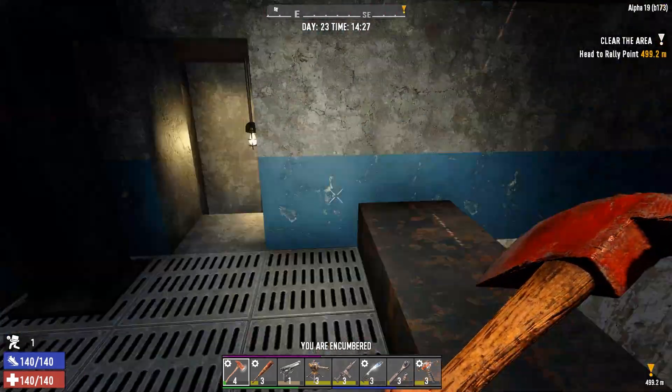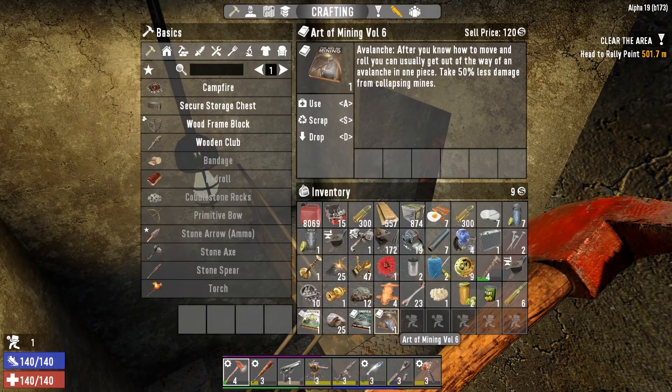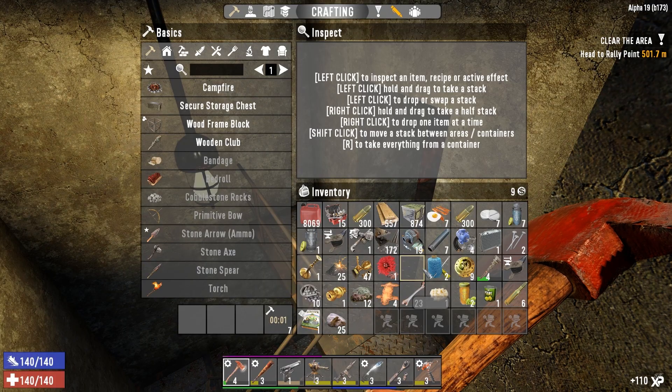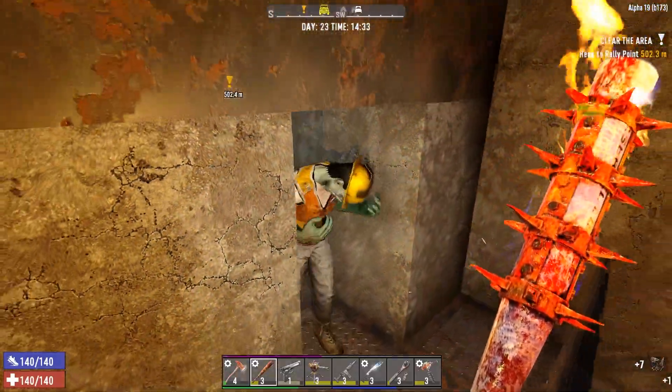Oh yes. That was so worth it, guys. There's more loot on the other side. I will get all of this. Don't worry. But just looking at this, we have the Art of Mining Volume 6 - take 50% less damage from collapsing mines - yes please. And Sniper Volume 5 - zoom in uses less stamina. These are all excellent. But let's get to the rest of the zombies because I still have quite a ways to go.